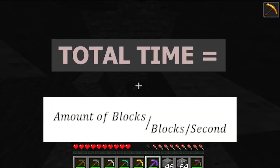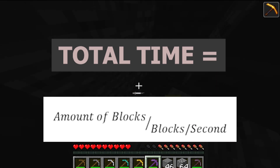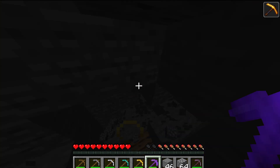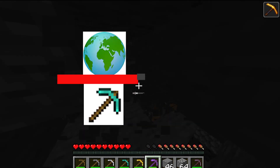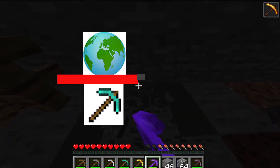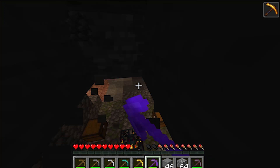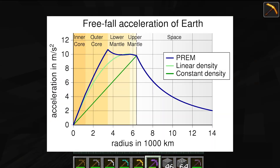The goal will be to calculate the total time it takes, which is the amount of material divided by the rate at which we break the material. The calculation is not as straightforward as it may seem — you can't simply divide the volume of the earth by the block breaking speed of the pickaxe. We are imagining a person taking on the task, so we need to add to our calculations how gravity changes as you break apart the planet.